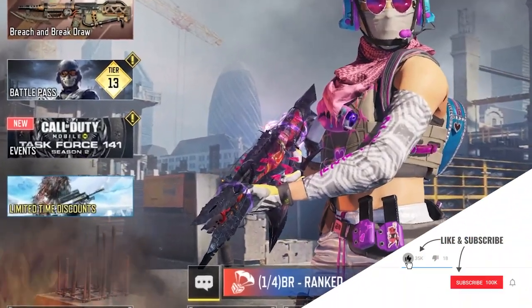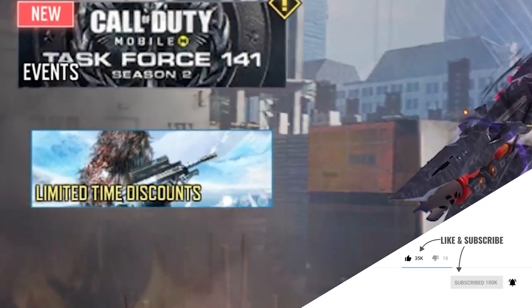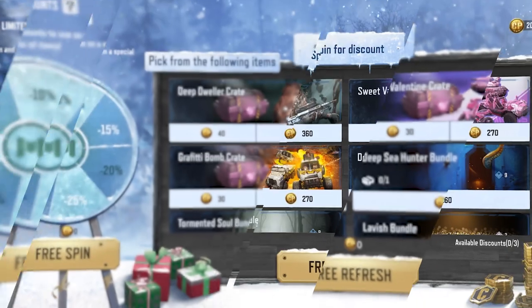Hey guys, it's me Capo back with another video. When you go to the main lobby, you will see something called the Limited Time Discounts tab. When you click on it, you are going to see two things: on the left it's going to be a spin wheel, and on the right there are some trades and bundles.